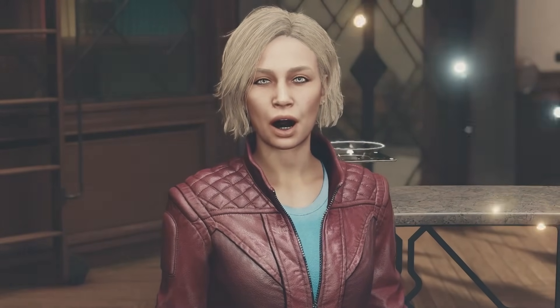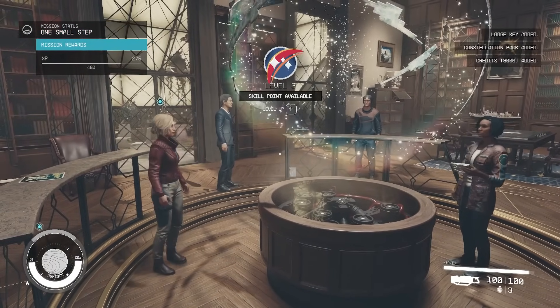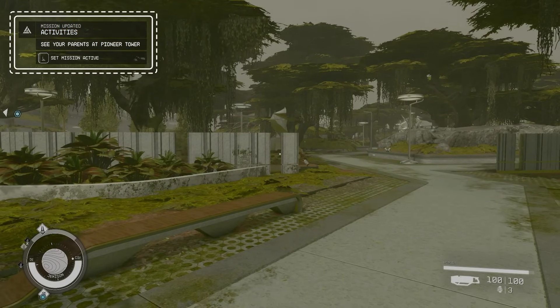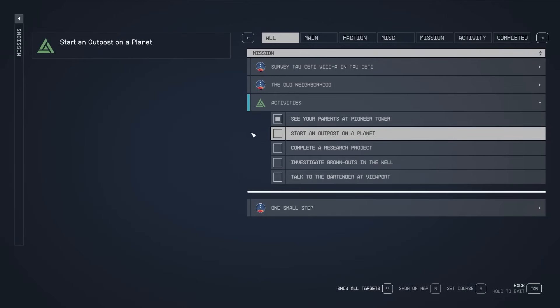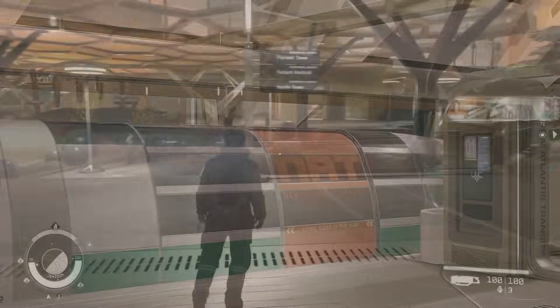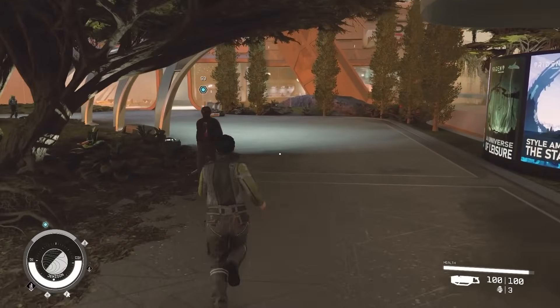Continue the main quest until you've reached the Constellation Lodge and completed the quest One Small Step. Once this quest is complete, a new activity will pop up directing you to go to Pioneer Tower to meet your parents. If you continue on with the main story, eventually your dad will send a note to Constellation HQ asking you to come over for a visit. You can use the activity waypoint for directions, but you can also find Pioneer Tower just to the right of the Residential District Nav Stop.